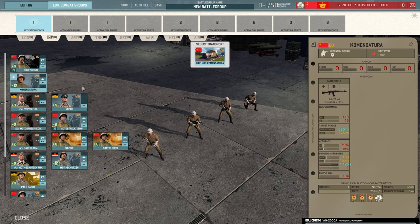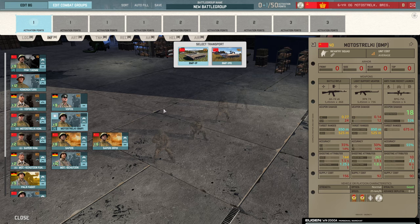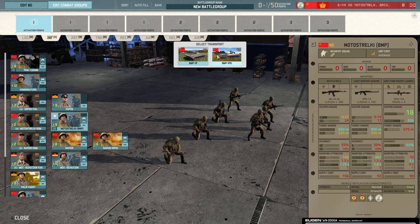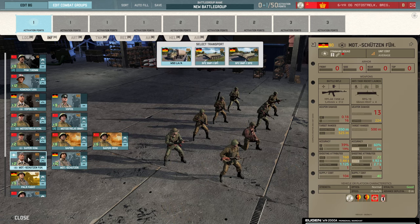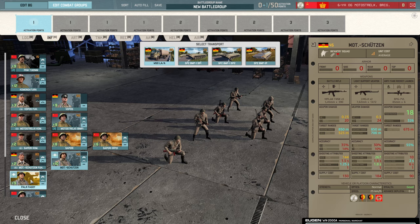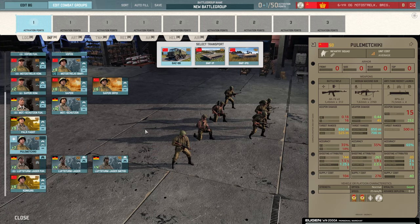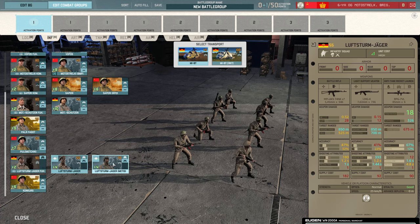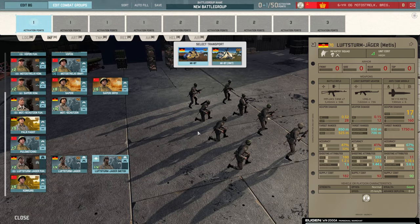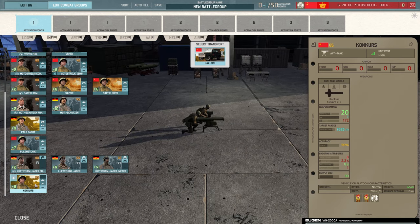In the Infantry tab: PKM-762, Commander Tura, the Vopos, the Motor Stralke commander, the Motor Stralke BMP with access to the 1P and the 1PG. Sapri commander with a Sapri and a Sapri RPO. Mottschutzen commander and Mottschutzen, and an ATGM. The Pulmachiki have moved over here. They've got some new units — the Lufsturm Jäger — with a Metis, a standard squad, and a command. They also have Conkers at the bottom, oddly not grouped with the other ATGMs.